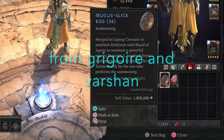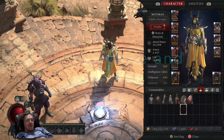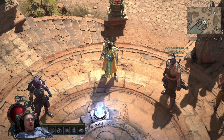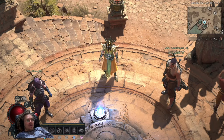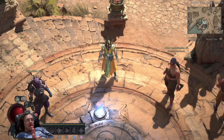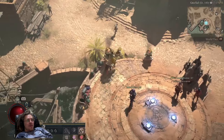To do a Duriel rotation properly, you don't just need a party — you need some Mucus-Slick Eggs and some Shards of Agony, specifically two each. The idea of a rotation is that all four of you in your party take turns triggering the Uber Duriel boss fight, starting with one person, then the next, then the third, and the fourth.